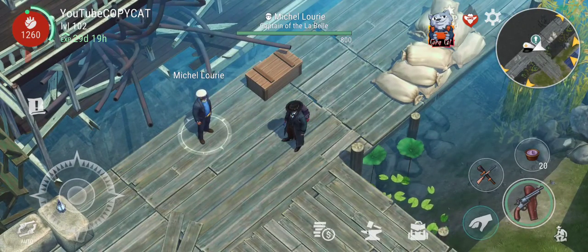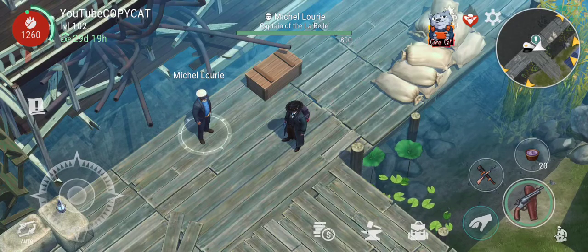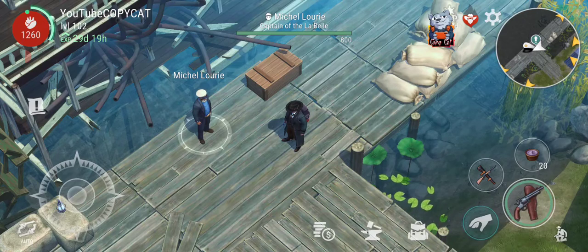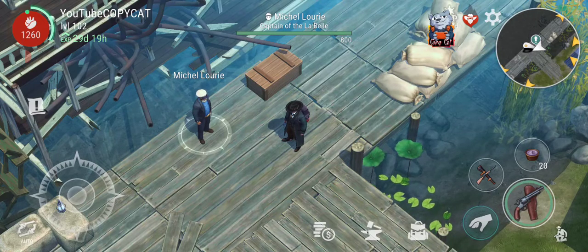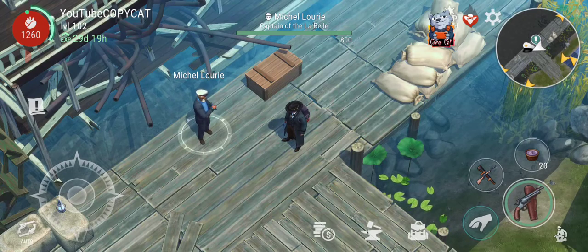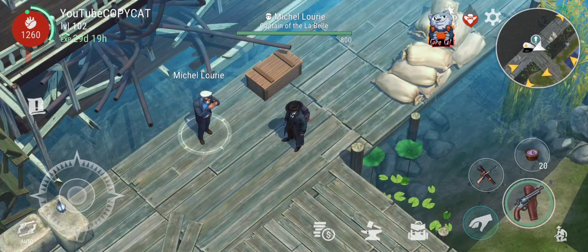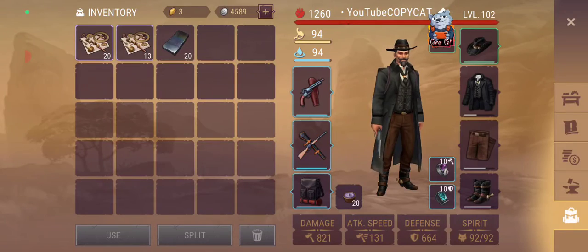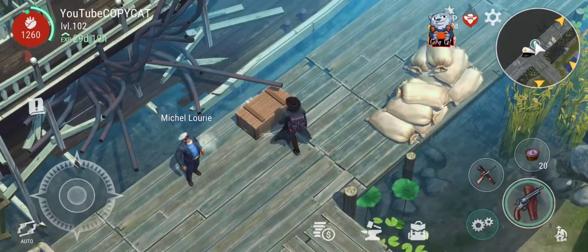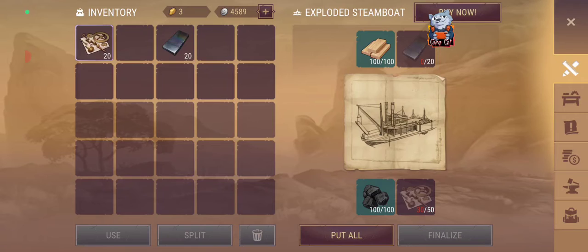Now you need to have a lot of gold, and one of the best ways for getting it is being in an alliance. I am in one right now — it's actually my own — and these guys are participating in building up the alliance. The parts themselves cost three gold pieces each, so you can figure out how much gold you're actually going to pay for getting all of this up and running.